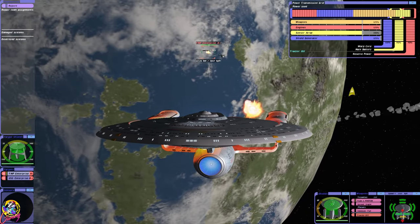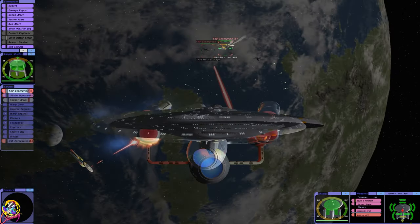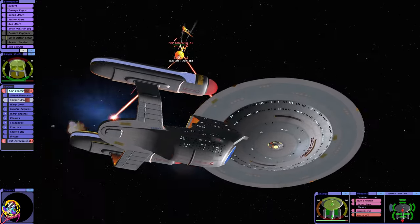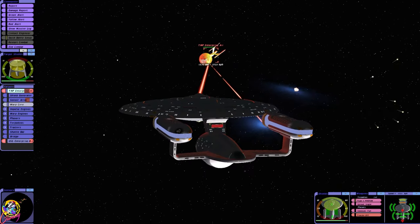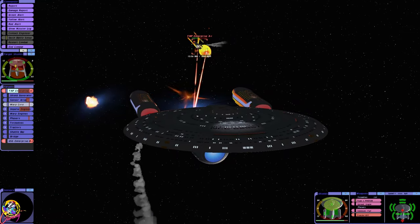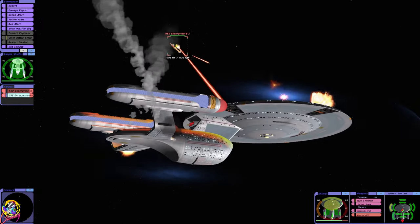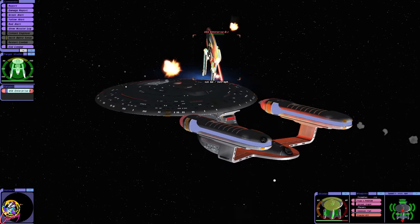The Enterprise A, far from being a pushover, is becoming a bit of an annoyance at this point. This is not going down how I expected at all — we're struggling with the Enterprise A. I mean, how are we going to do against the Enterprise B? Leave us alone and I'll leave you alone. Come on torpedoes, I need you — there you are. Oh gosh, don't collide! It's close. Right, now on to the B.